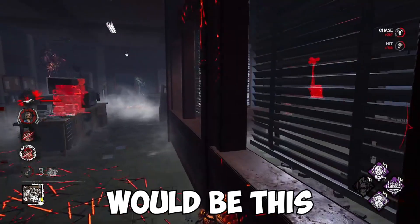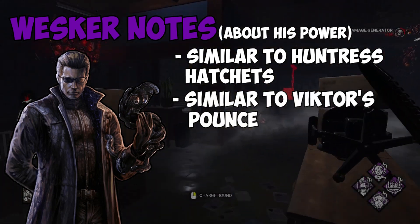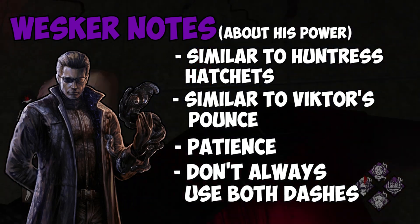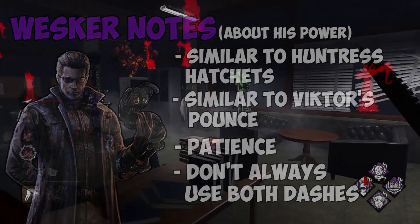Some notes about Wesker's power: when you are holding the power, it's kind of like holding a Hunter attack hit, or Victor for the Twins. You have to wait out the survivor's jukes and then guarantee the hit. This can take a lot of getting used to if you're not used to killers like these, but after a few games you'll get the hang of it and you will definitely see success with the bound attacks.